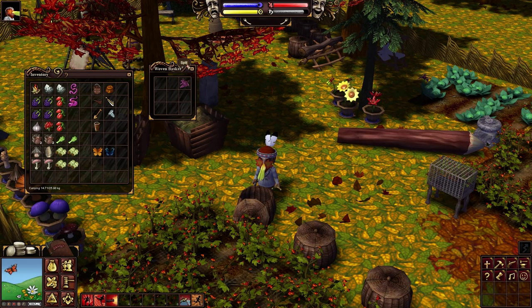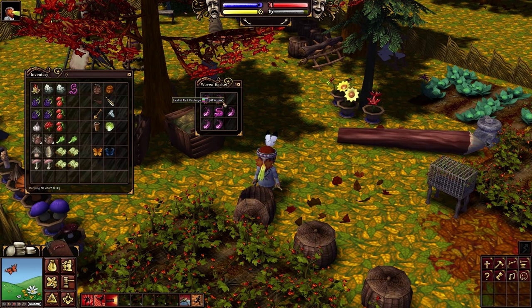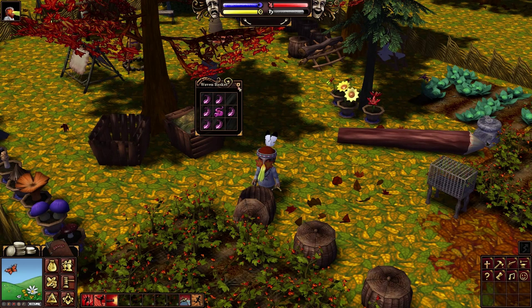If you right-click a head of cabbage and split it, you'll get plenty of leaves of red cabbage. Place these all in the inventory grid, put the earthworm python in the middle, and surround it with cabbage leaves. It prioritizes the up, down, left, and right positions. If you do this with your earthworm pythons or common earthworms, leave it for a day or two, replenishing the cabbage leaves, and you can raise the purity quite significantly. We might as well increase the purity of our humus.